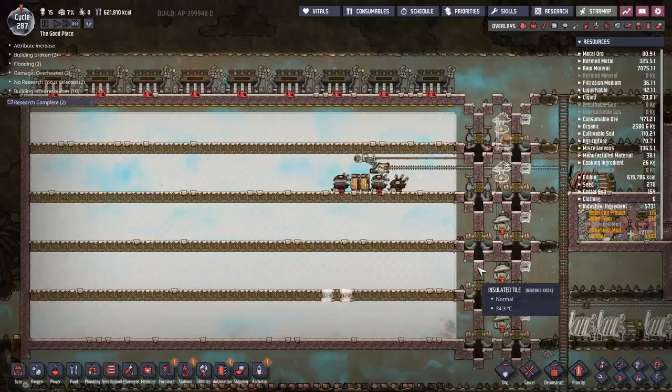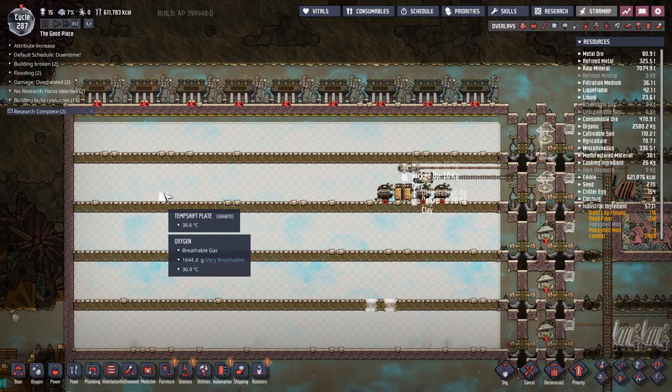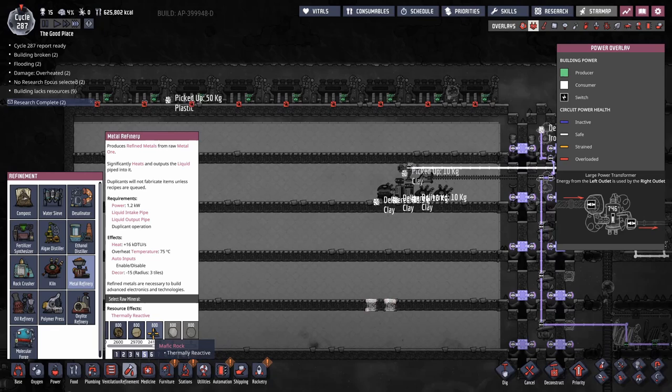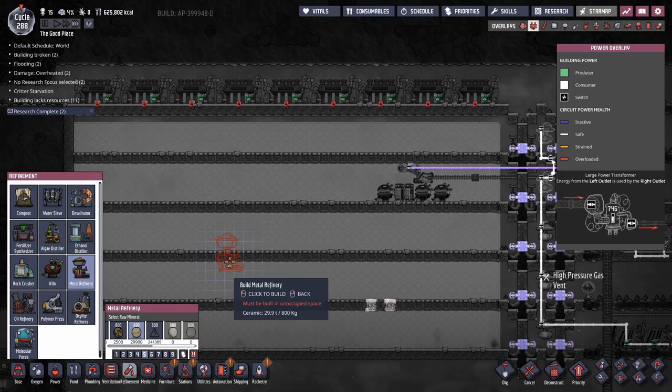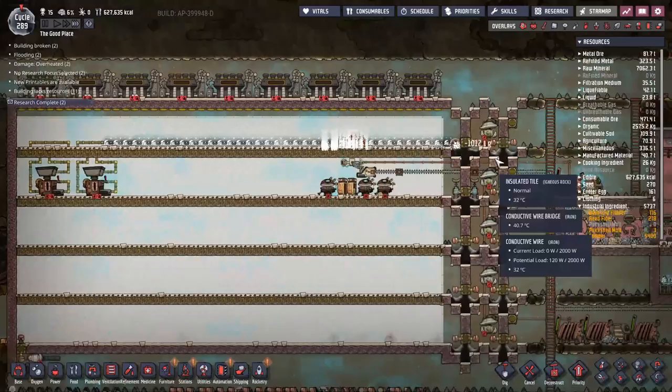Time to start thinking about where to put our bits and bobs. We're going to get metal refinement on this level, close enough to the steam turbines that it can quickly dissipate heat. We are going to make sure these metal refineries are made out of ceramic — you'll notice regular materials give you about 75°C overheat, but ceramic gives you overheat temperature plus 200°C. That is really really valuable.